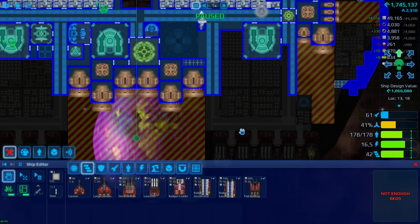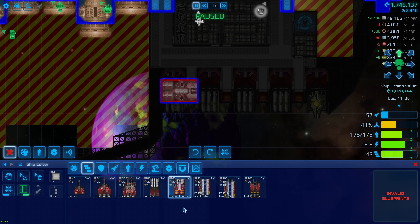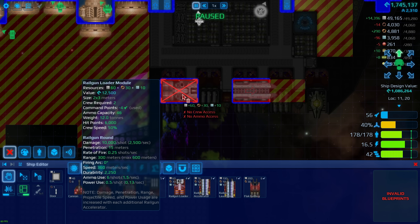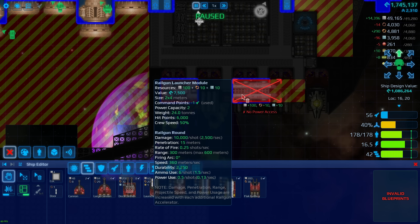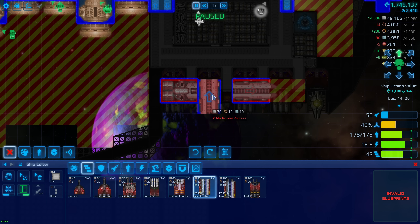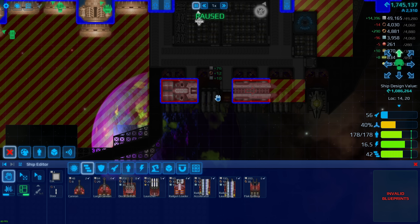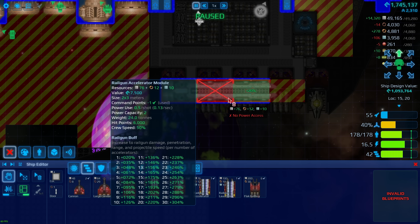Let's bring up railguns. A railgun has two main parts: the loader and the launcher. The railgun loader fires a railgun round — basically cannon ammo — with a penetration of 15 meters, meaning it goes through 15 meters of hull. It has a range of 300 meters with a max range of 600 meters. The firing module is just the pointy end where the rounds come out at high speed.